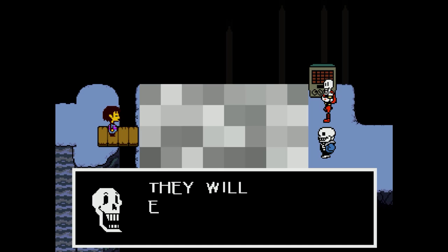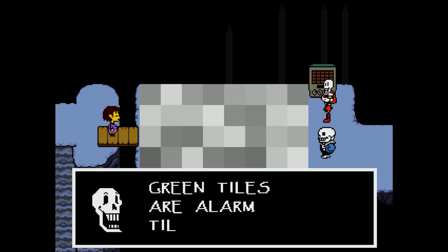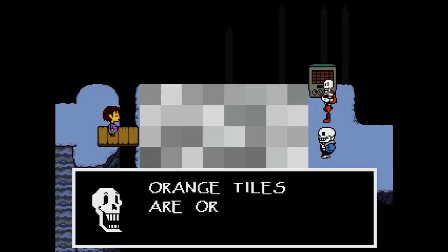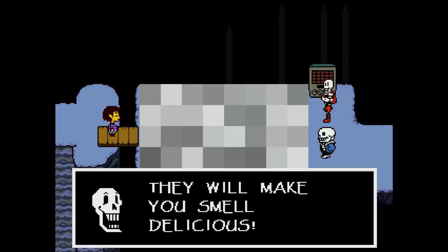Green tiles are alarm tiles. If you step on them, you will have to fight a monster. Orange tiles are orange-scented — they will make you smell delicious.